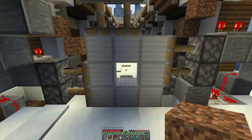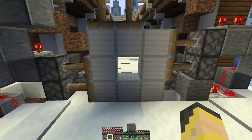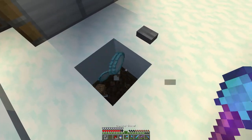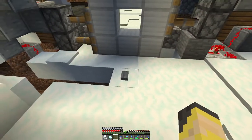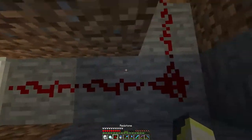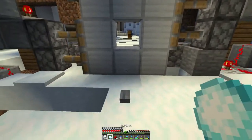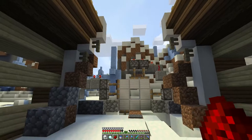I need an opening on the outside, but I don't want a pressure plate there since anything could walk in. So I'll put a button and run a wire around to the starting point — it should work from the outside too. A little dust wire underneath. Does the button work? I needed to move the repeater a bit, but yes — it works! I'm in!